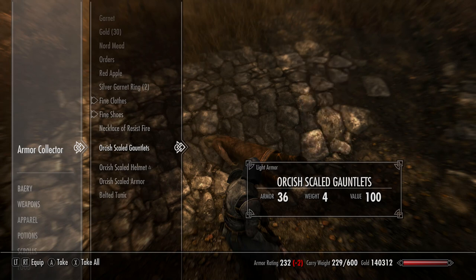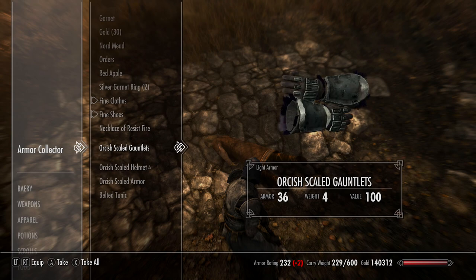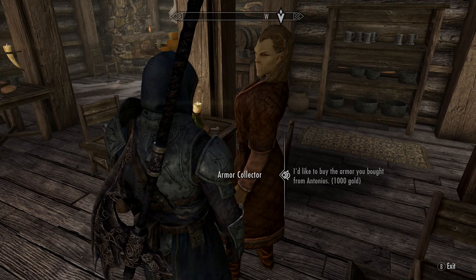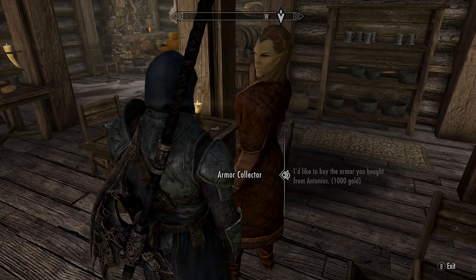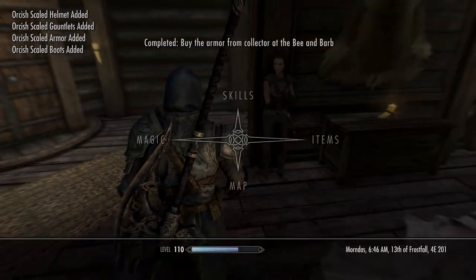He'll have a plain set of Orcish Scaled Boots, Gauntlets, Helmet, and Armour — they're pretty decent but with no enchantments. They are a light armour set. My best advice is if you've got a lot of gold, just spend the money on him, or try to intimidate him if you've got the appropriate skills.